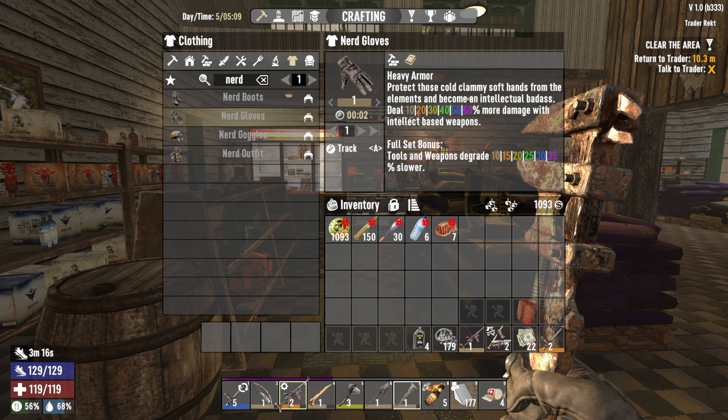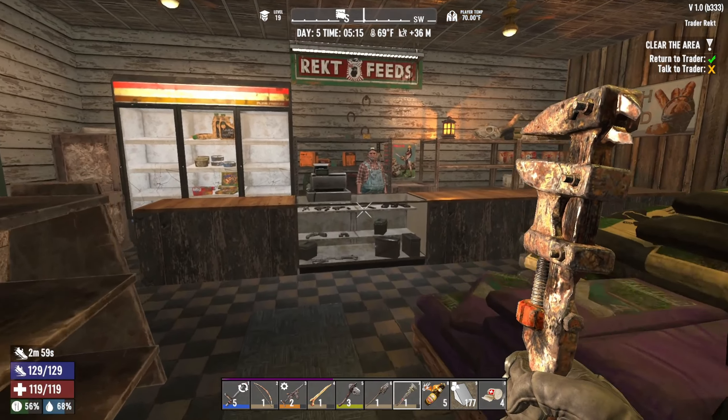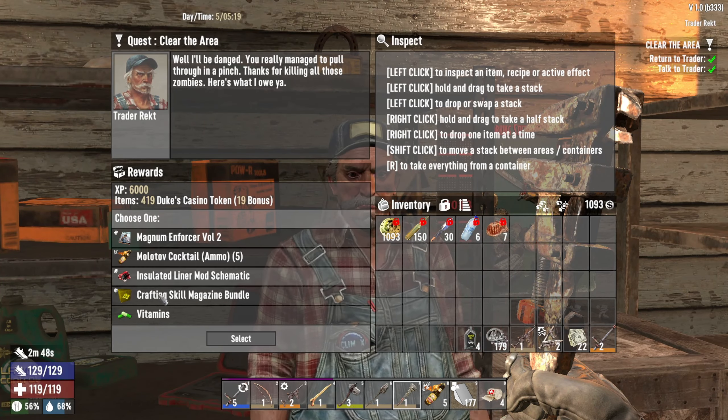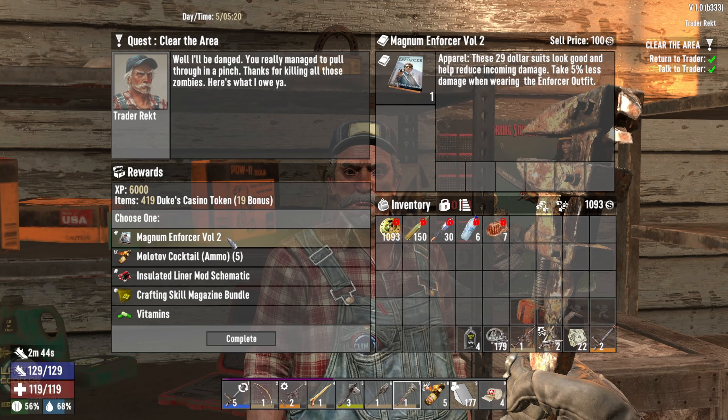Let me show you why — the nerd gloves: you do more damage with intellect-based weapons, and the stun baton is an intellect-based weapon. Once we get to level six legendary we're gonna do 60% more damage with that weapon, which is insane. Alright, let's talk to Ugly here. Wait, did he say 'call me Ugly again'? Oh, I should have shut my mouth!